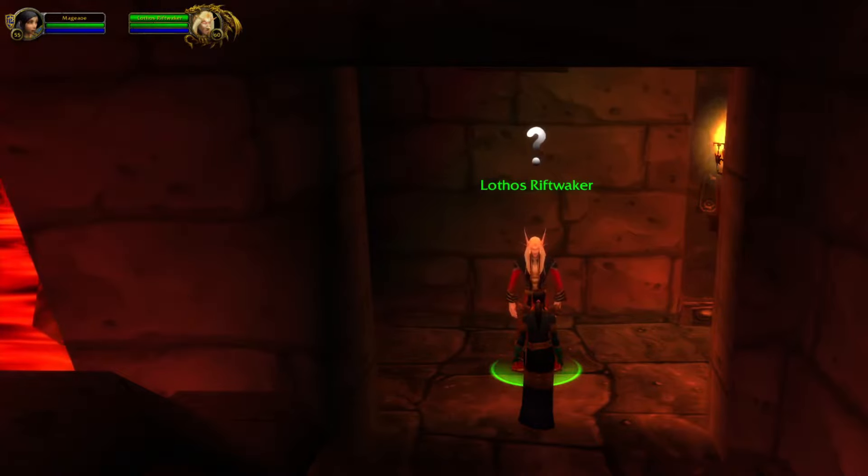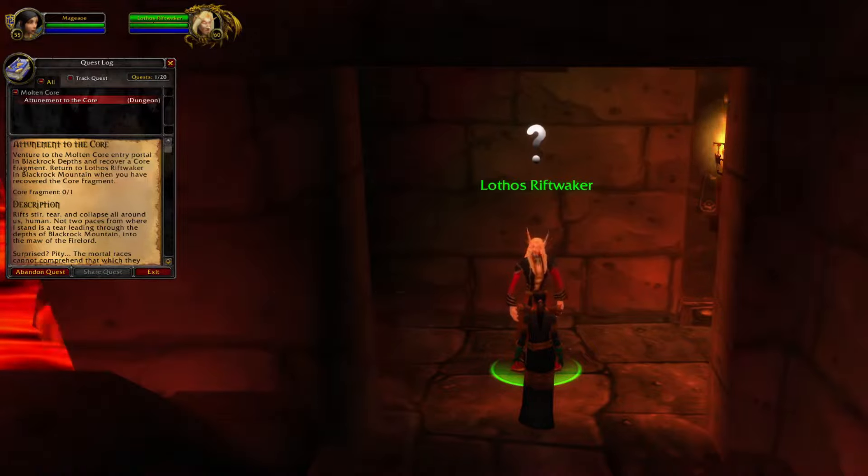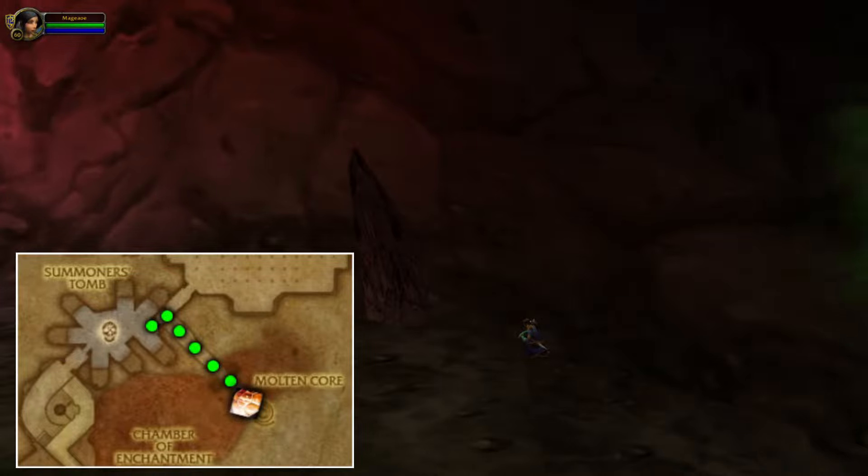You will have to be a minimum of level 55 to pick up this quest. In this quest, you're told to get the Core Fragment. You can pick up the Core Fragment in the dungeon BRD, where you can find the object right in front of the entrance to Molten Core.